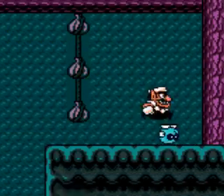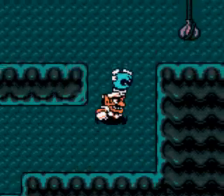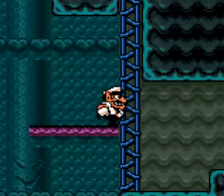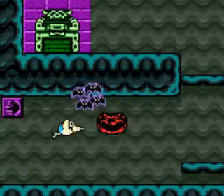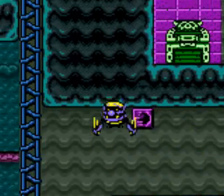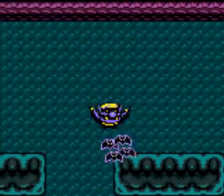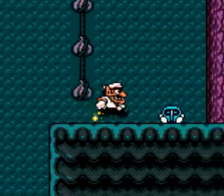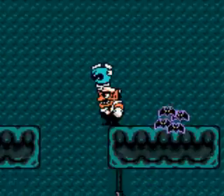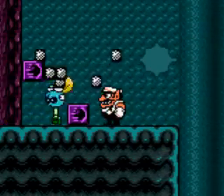Touch the garlics and take this enemy. Now you have to avoid the bats. Let's try again. Avoid these bats and destroy the blocks to get the key.